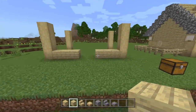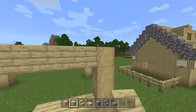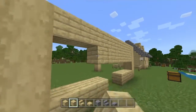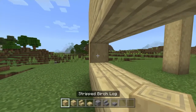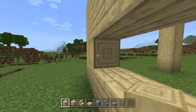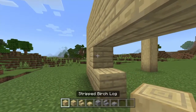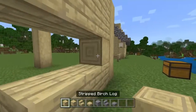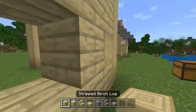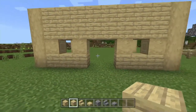This is going to be the front of our house, so we're going to leave our doorway right here. Now we're going to top it off like this and then run another group right there. Now we're going to take our window frames: place a stripped birch log, then place a temporary block, and then another block like that. Break the block in the center and do the exact same on the other side, then put our windows right there.